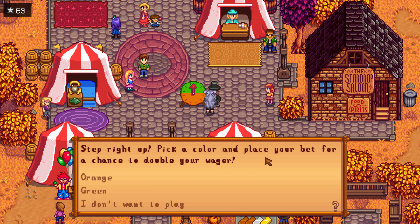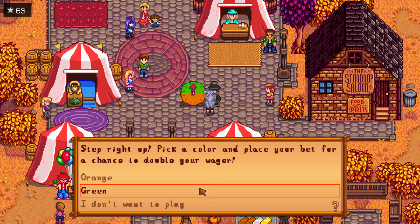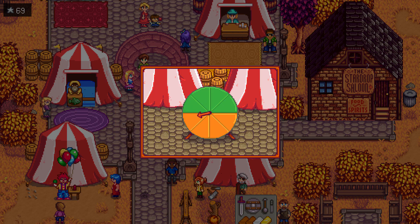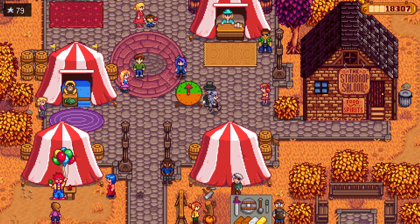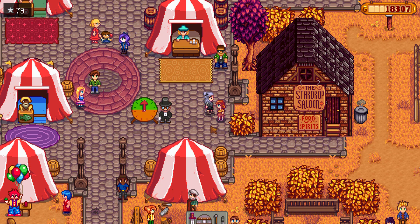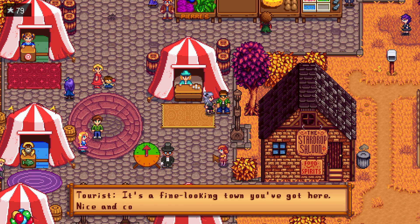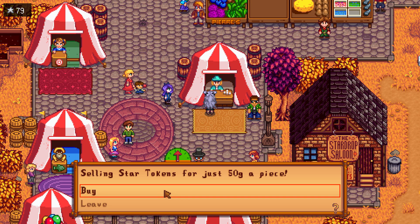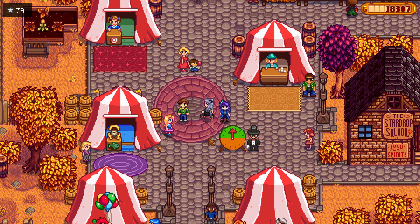Step right up for the wheel of chance — pick a color and place your bet to try to double your wager. Let's pick orange and wager ten star tokens. It's just chance — orange, orange, orange! Winner! Penny tells me she won the wheel of chance ten times in a row and now the man won't let her play anymore. There's also a vendor selling star tokens for 50 gold each, but I'd rather win them.